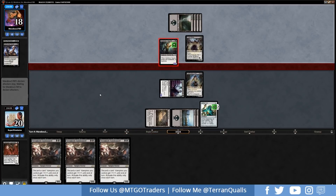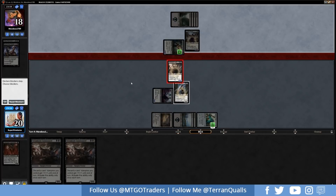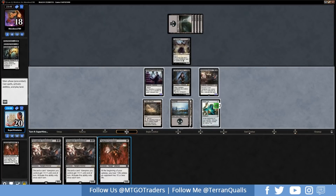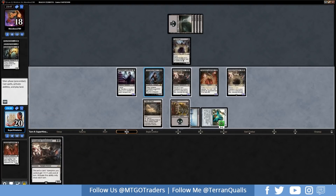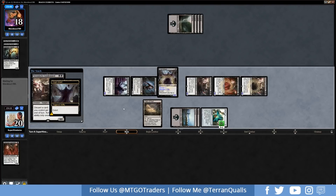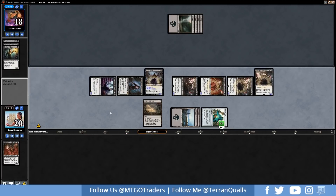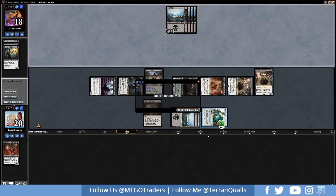We get a land off the top with Captivating Vampire — very nice. Getting in for two, dropping them to 18, going back up to 20 thanks to Lifelink, and holding up Condemned to flash on their end step. A Crypt of Aggas from the opponent — very interesting. We flash in the Condemned via Aether Vial and block with a 3/3. We take control of their Crypt of Aggas, make it a 3/3, tap one, and get another Condemned on the battlefield. We have a large board state on turn four. Turn five hits — the opponent needs a board wipe but doesn't have one. Nice.